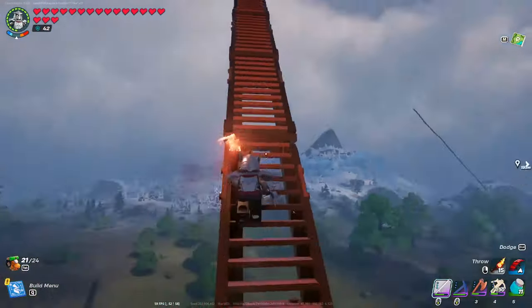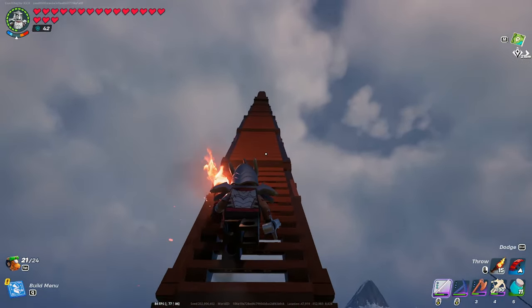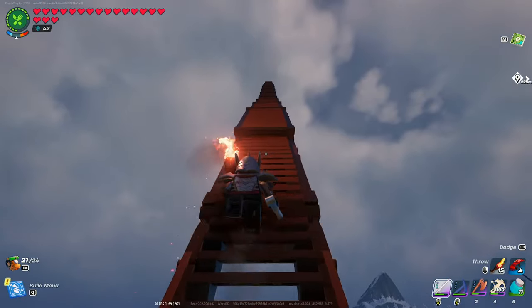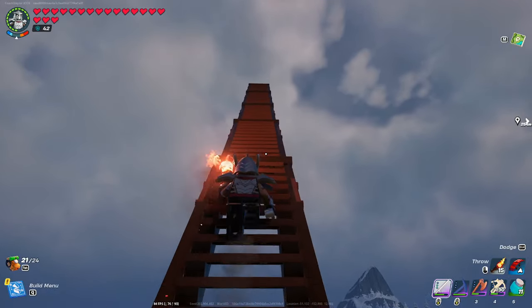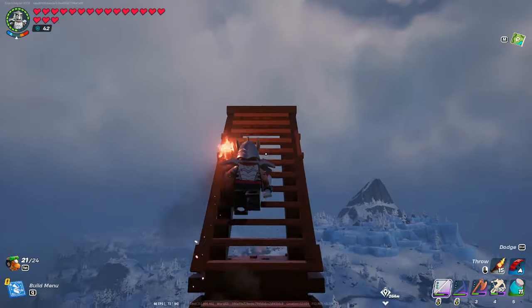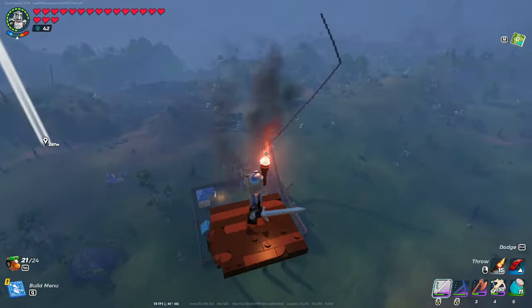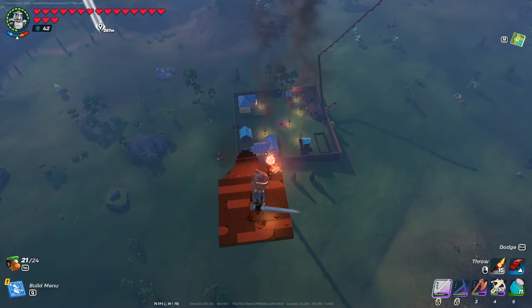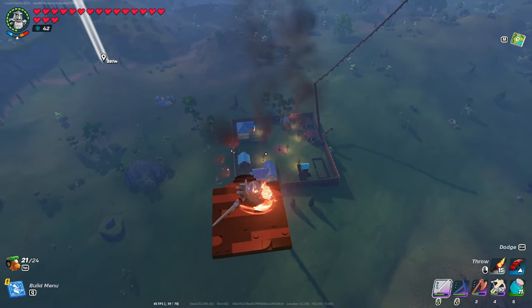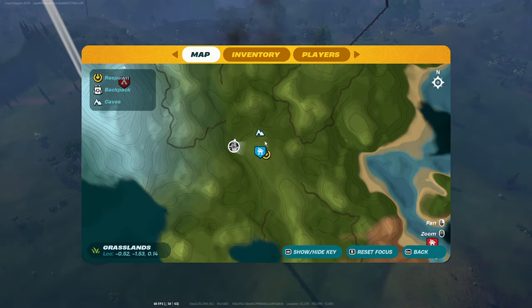This base was not my original base, and this is not a good seed. I originally had to travel about 20 minutes to get to the nearest desert. Instead of finding a good seed number online and making a new world, I spent an entire day — about 12 to 14 hours — using the ladder system and glider to move my entire original village 20 minutes south. I did that because when I hit M, I can see I have all four biomes right here on one map.